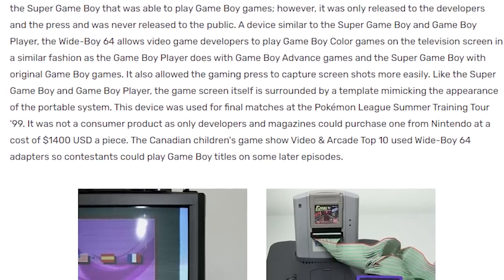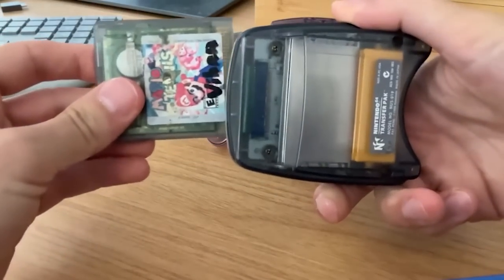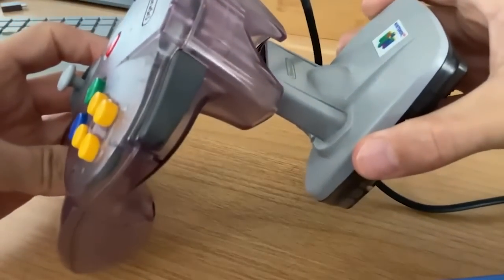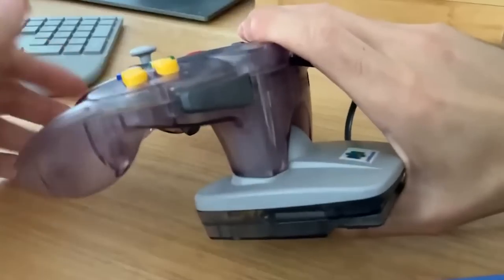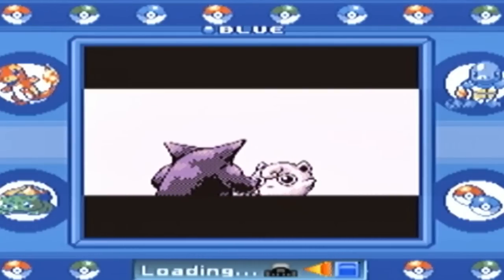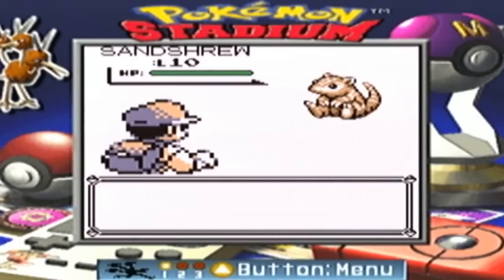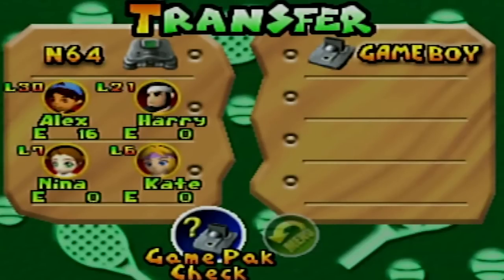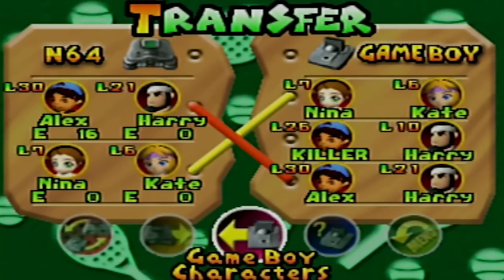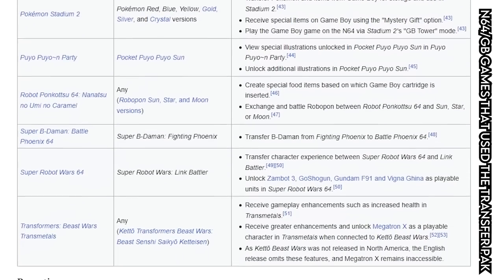There was a device called the Wide Boy 64 that did this, but it was only ever released to the press and developers. What I'm leading up to is the N64 Transfer Pack, which let you extract data from your Game Boy cartridge to a compatible N64 game. These came bundled with Pokemon Stadium and allowed the player to transfer hard-earned Pokemon from their Game Boy into the N64 cart. There was also a GB Tower Mode in Pokemon Stadium which allowed you to play Pokemon Red, Blue, or Yellow on your N64, though the video quality wasn't great. The Transfer Pack only worked for 19 N64 games — I'm using it here for Mario Tennis Game Boy to Mario Tennis N64 to unlock extra characters.